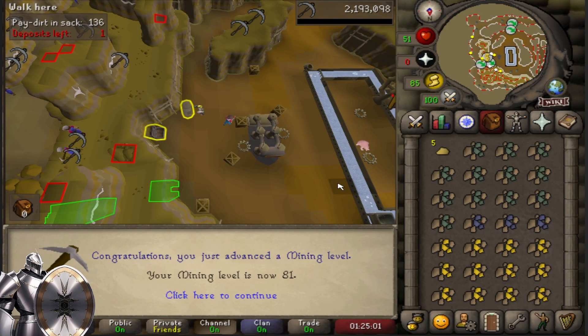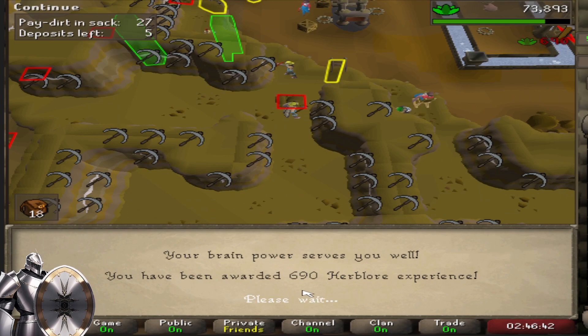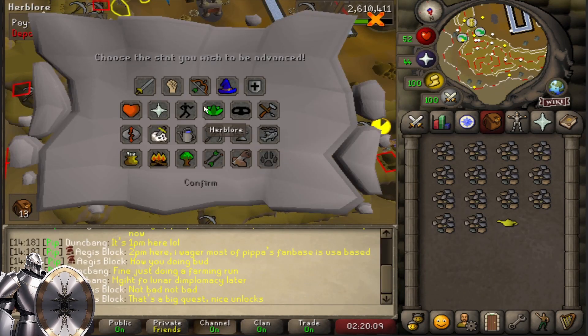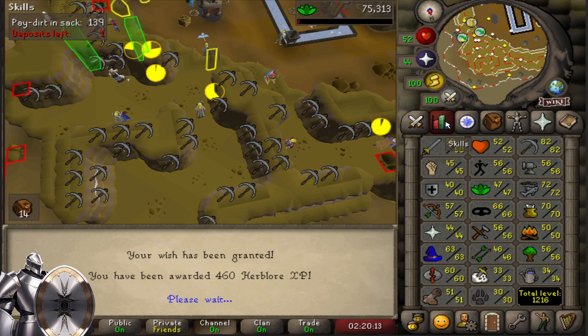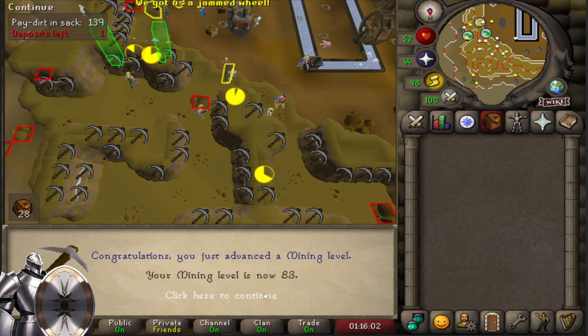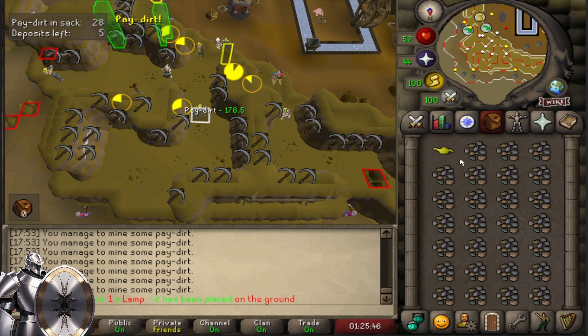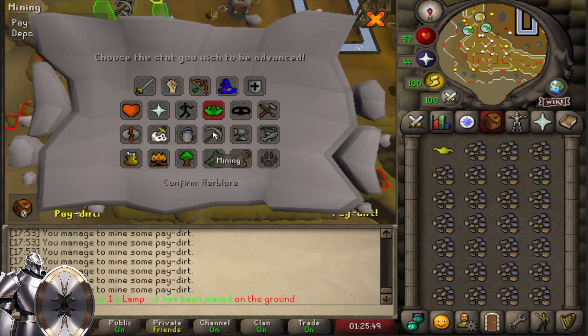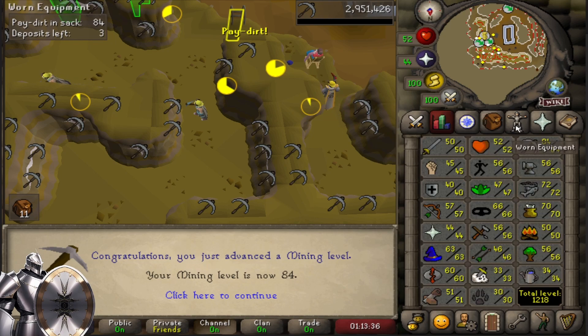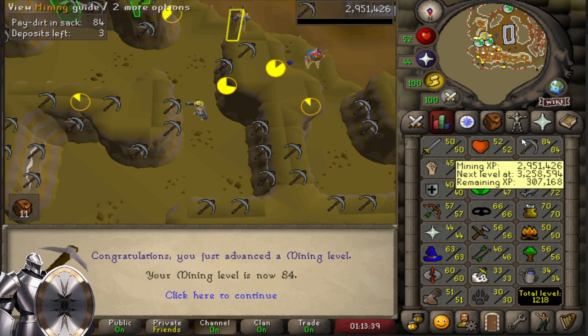81 mining — looks amazing, we're getting close to that 99 now. 690 exp — that makes 82 mining, very nice. I can officially easily boost to 85 now. Third lamp today and this is actually a nice one. 47 Agility — that was kind of unexpected. 83 mining, that's really cool. I actually can't believe it — I got yet another lamp, that's lamp 4 today. Completing all those random events was so worth it. 84 mining — and that's the beekeeper set as far as I know.